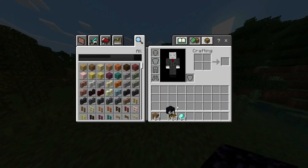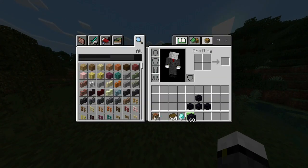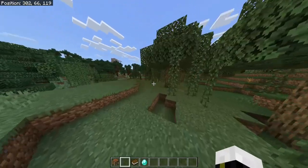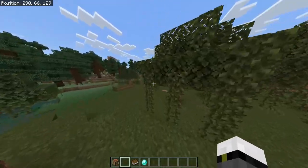For this we're gonna need four obsidian. This obsidian can be obtained with a diamond pickaxe. Obsidian is generated when water touches lava.